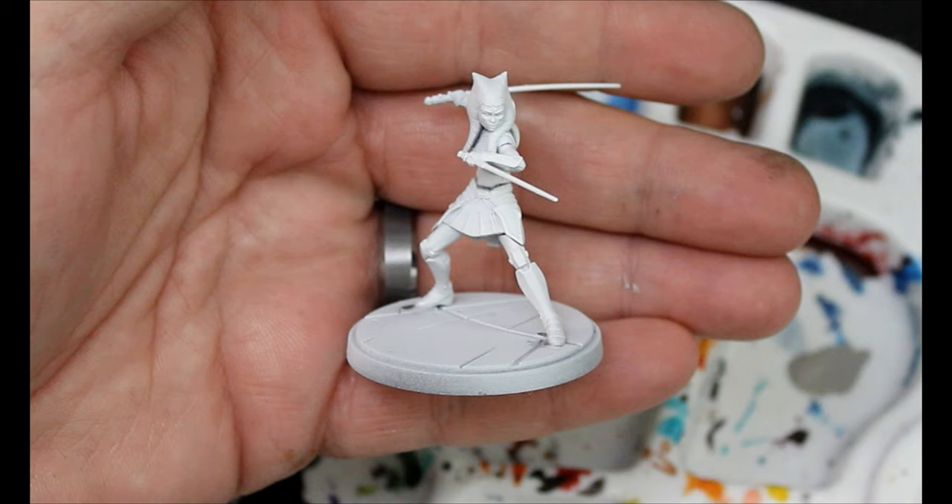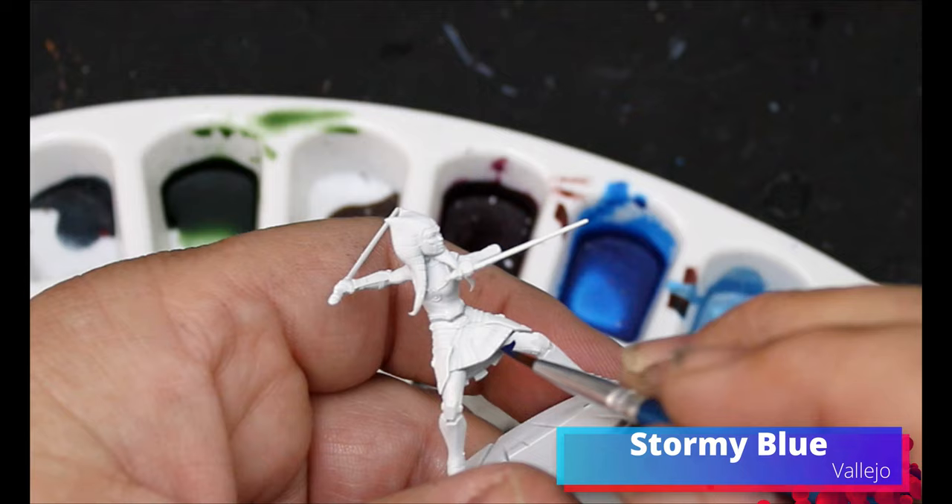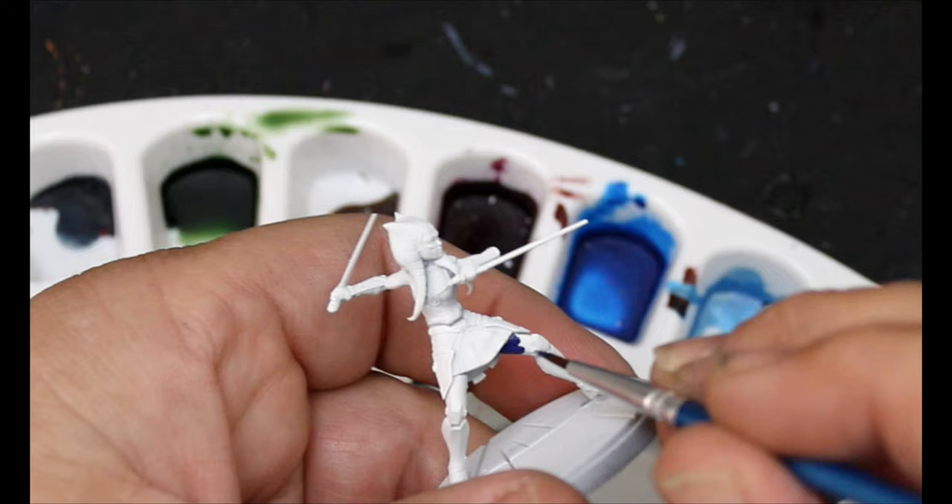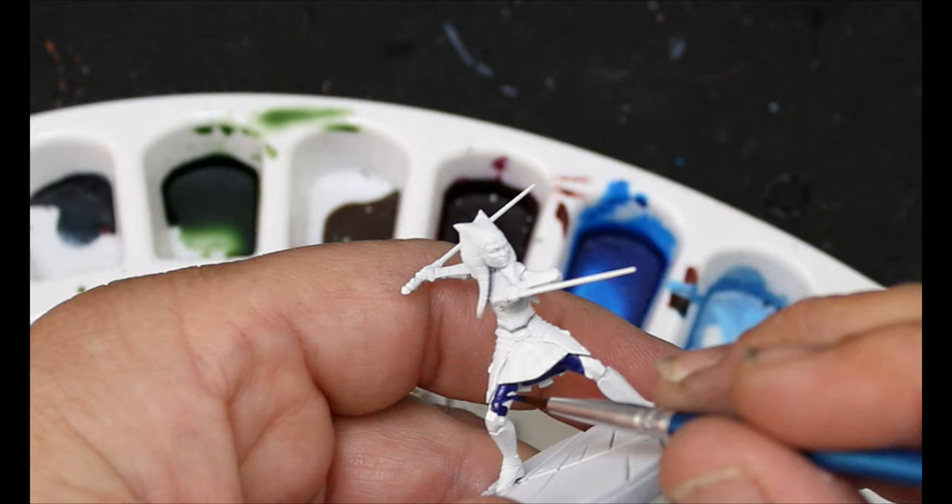First thing we're going to do is give her a spray of white. This is an awesome miniature. And then we're going to move on to Stormy Blue. This is going to go on her pants and also her boots, and also behind her shin guards and knee pads here as well.